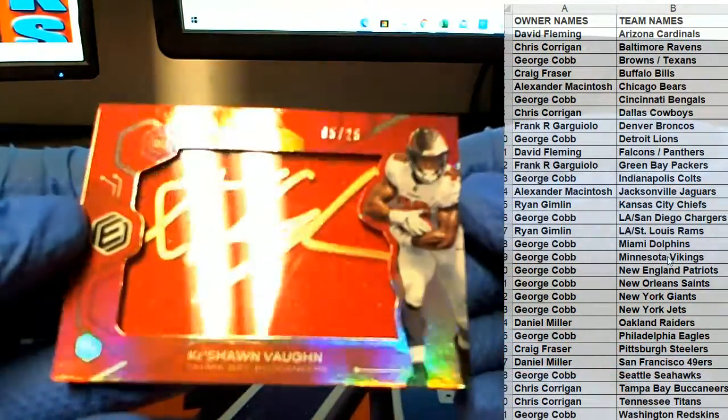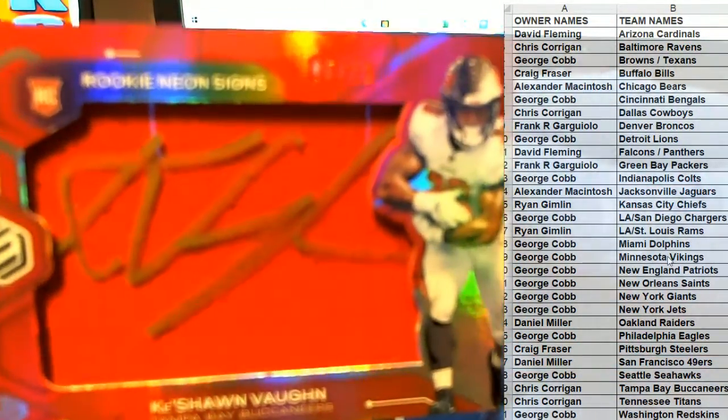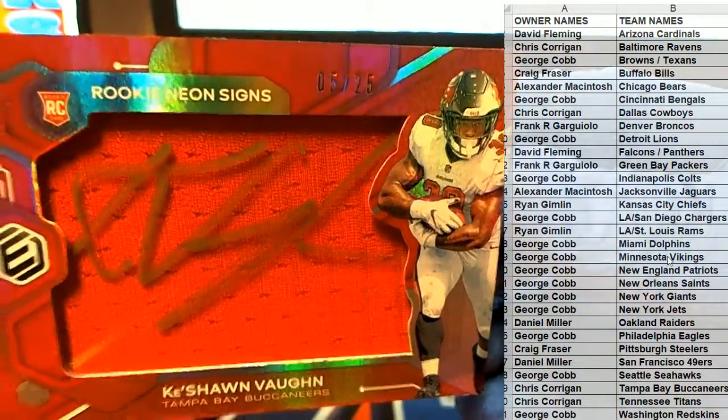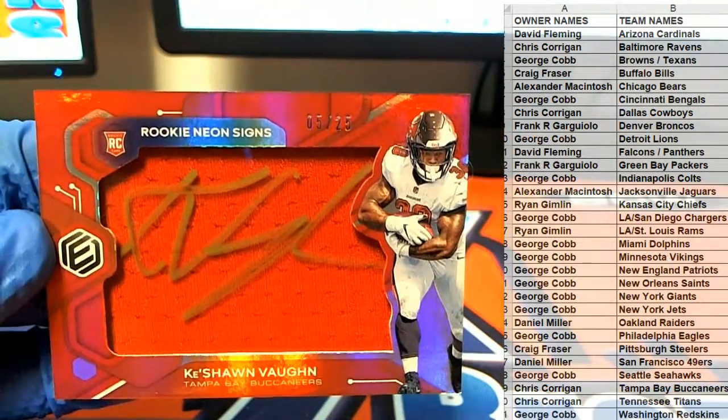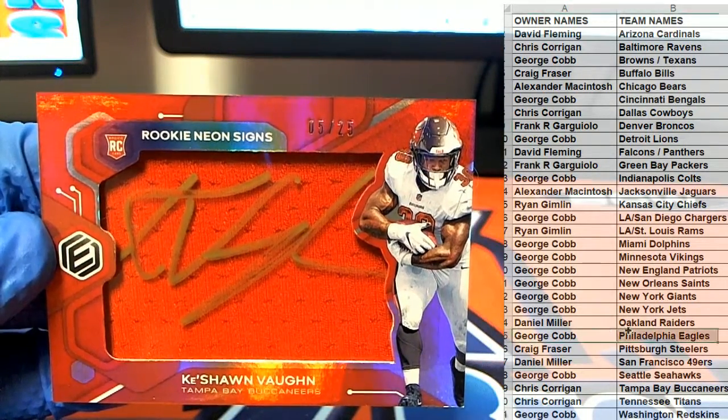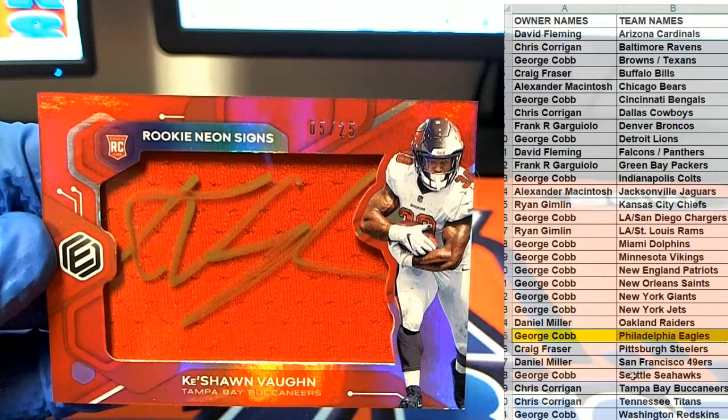All right, here's our next one guys. Look at that — rookie neon signs. Wow. That card is crazy — five to 25 — Keeshawn Vaughn. Let's see here, who's got the Bucks? There you go, Chris. It's coming out to you, Chris C.